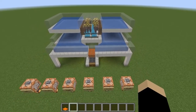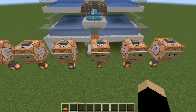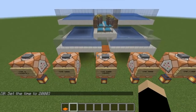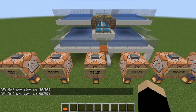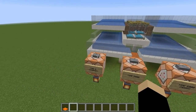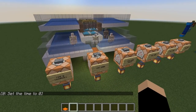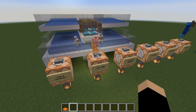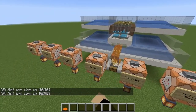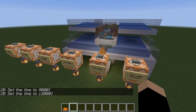I've set up command blocks to show the times of day: time zero is sunrise, two thousand is mid-morning, six thousand is noon, nine thousand is mid-afternoon, and twelve thousand is sunset. Villagers work at their workstations at two thousand and six thousand — those are also the two times when they refresh their trades. The gossip periods are from time zero to two thousand, and from about nine thousand to sunset. I haven't seen golems spawn at other times.